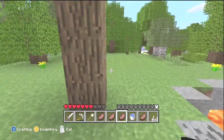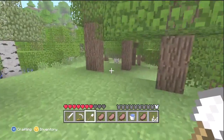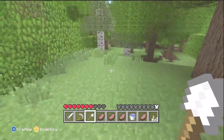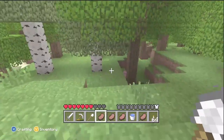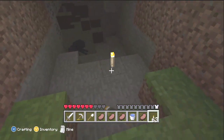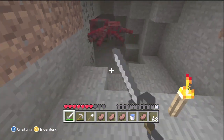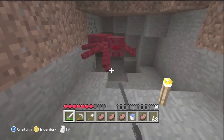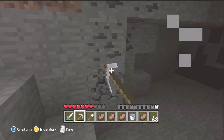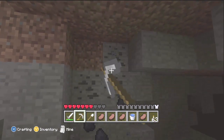I brought a bucket of lava with me in case there was no water, just in case I fall into some lava. Let's go down here. And we already have a spider to fight, you guys. I have half my armor. Hopefully we can find some iron so I can stay in this cave. The whole point of this cave, like I said, is to collect mainly iron.